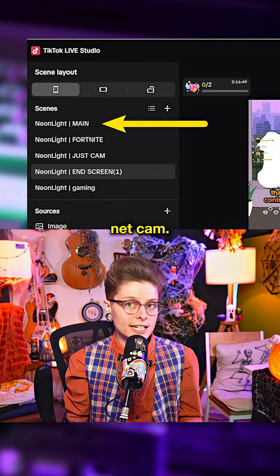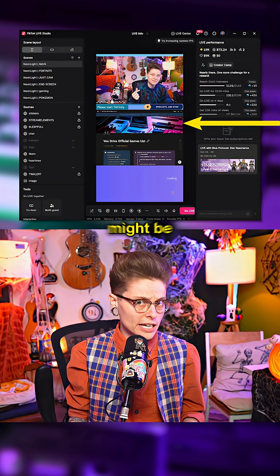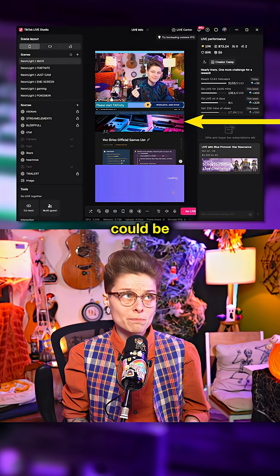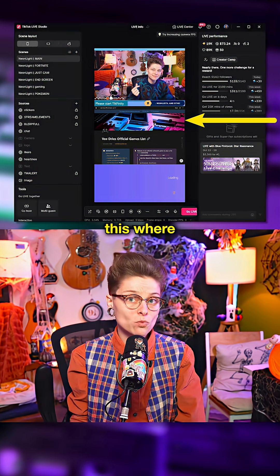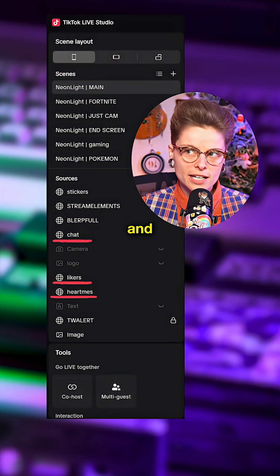Then we have the main net cam. This is where I'm sharing my main event, so that might be our calendar, the mini game we're playing, or a news article that we're reading. It also has all the main stuff — the chat, the light counter, the goal, and all that jazz.